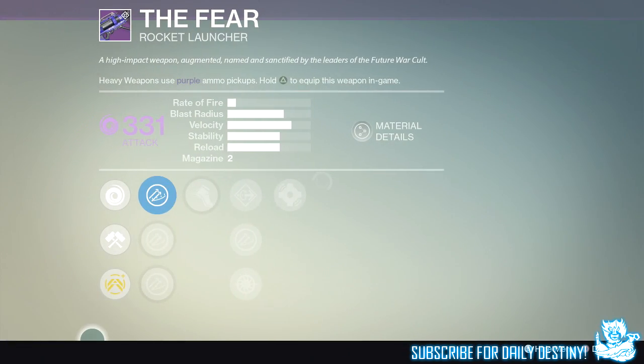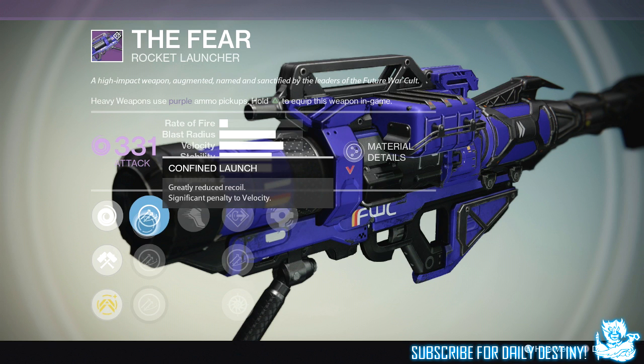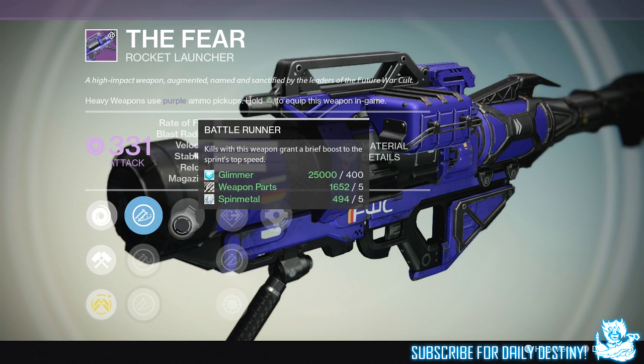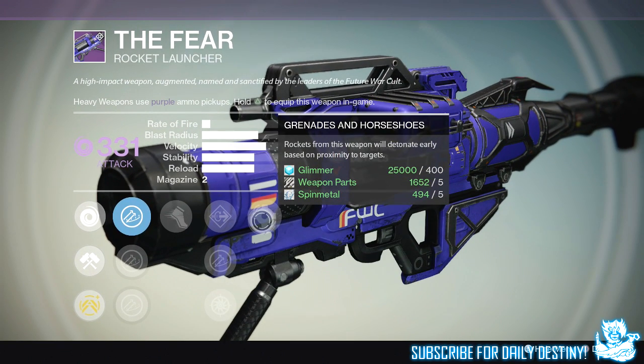Next weapon is the Fear, a new rocket launcher that looks like a tank. Its mods are Confined Launch, Smart Drift Control, and Counter Mass. It also has Battle Runner, Flared Magwell, Javelin, Snapshot, and Grenades and Horseshoes — rockets detonate early based on proximity to targets.